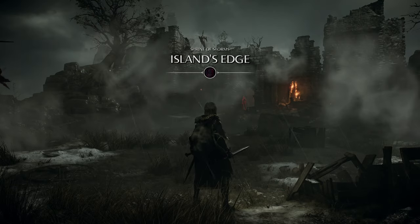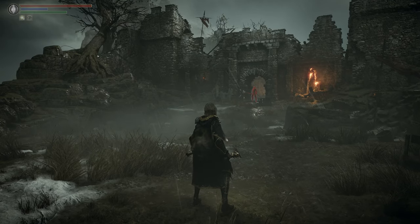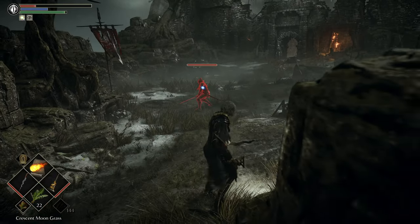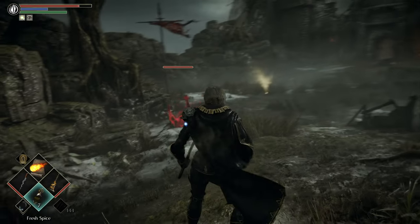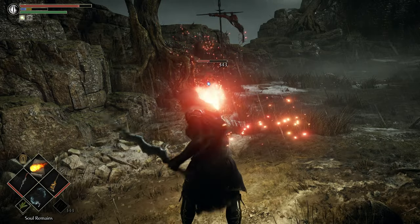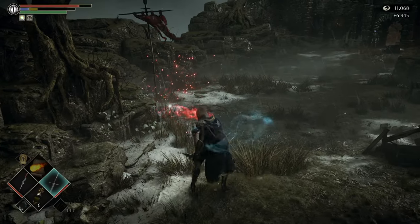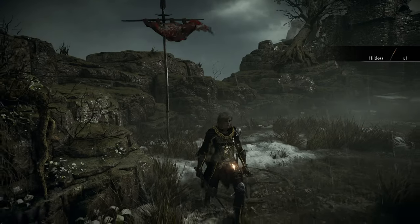Now we're headed to the fourth archstone, the Island's Edge — the very first archstone of this level. This is a super easy one because the Black Phantom is right out in front of us. Don't aggro the skeleton — just stand there and he'll come running right at you. Once he's distracted by soul remains, he goes down pretty quick. He probably has the least health of all of them. You get a second Hiltless for killing him.